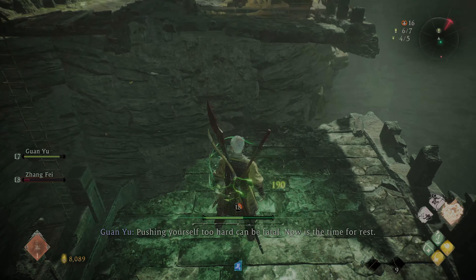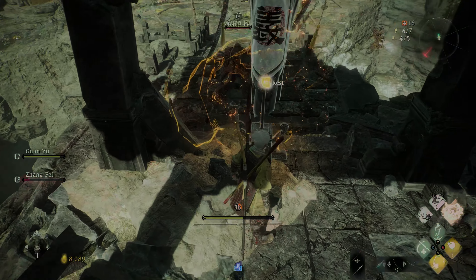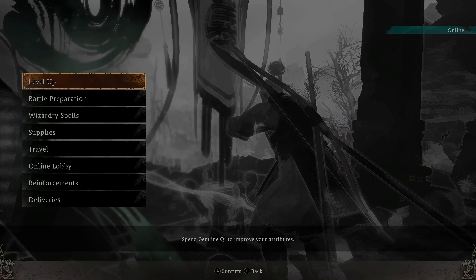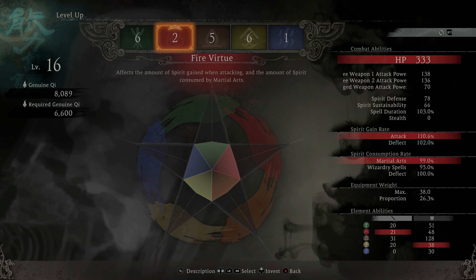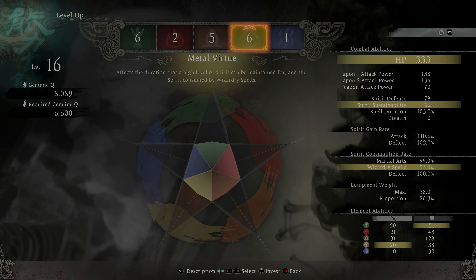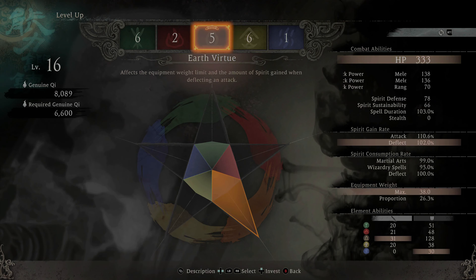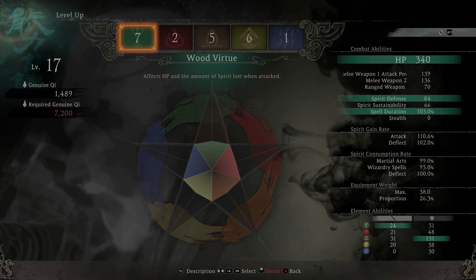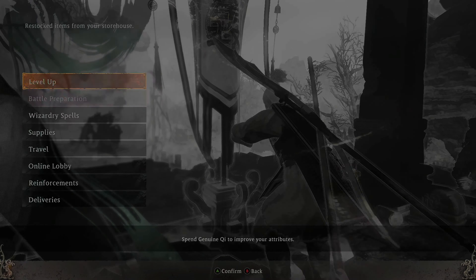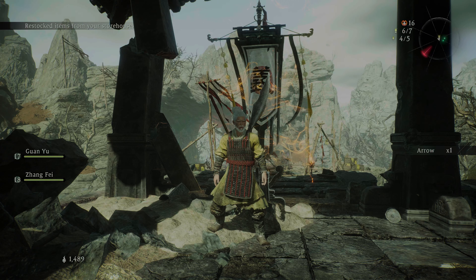When you fall in a pit you lose all your health and are down to one HP. Anyway, we are going to level up here and call the episode. In the next part we will start off and take care of that bird. Hopefully you're all doing well — stay tuned, more coming at you. Take care. Say hi to the bird — he's right over there.